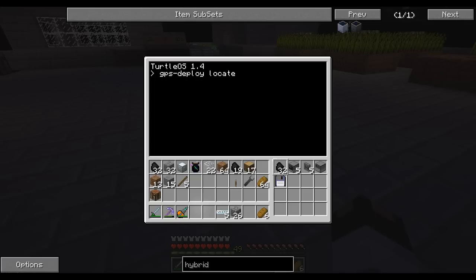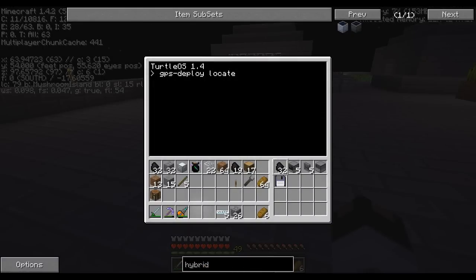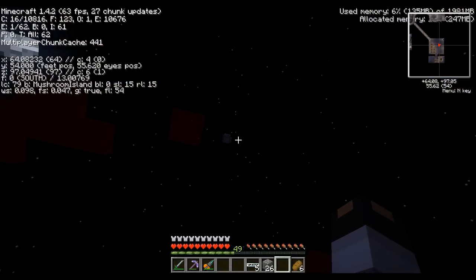You can also define how high it actually goes. By default it goes up to about Y254. But let's say you have a ceiling or structure overhead — you can tell it how far to go up. For example, adding '20' means it goes 20 blocks above the current position. Right now we're at Y54, so this would deploy at Y74. That simple. Hit enter and it tells you its coordinates, then goes up 20 blocks to deploy a second GPS cluster.